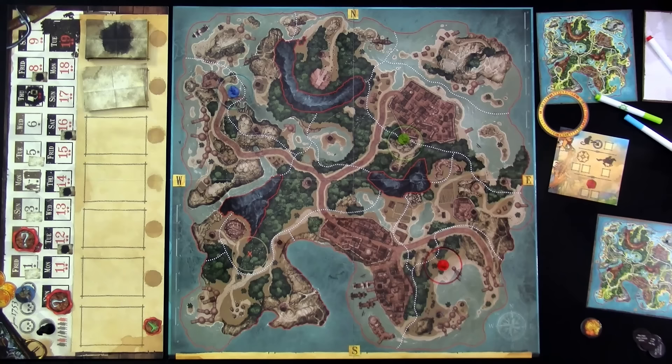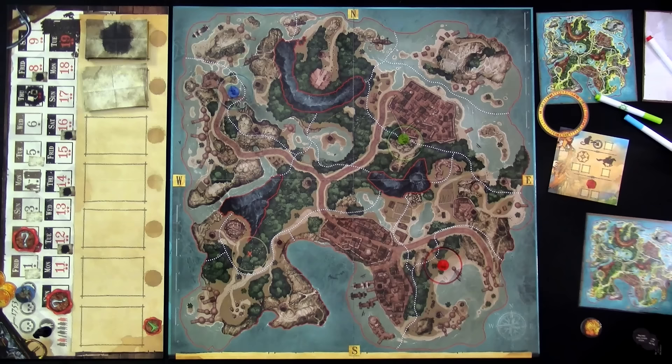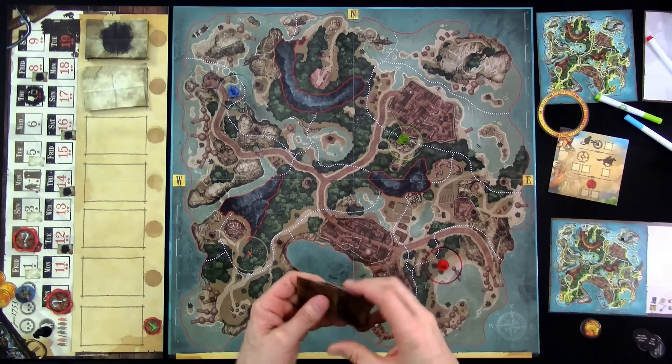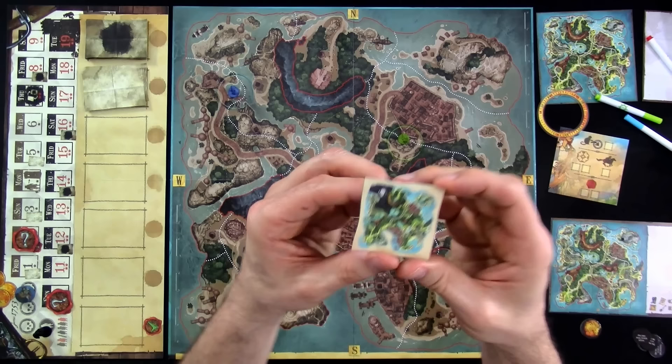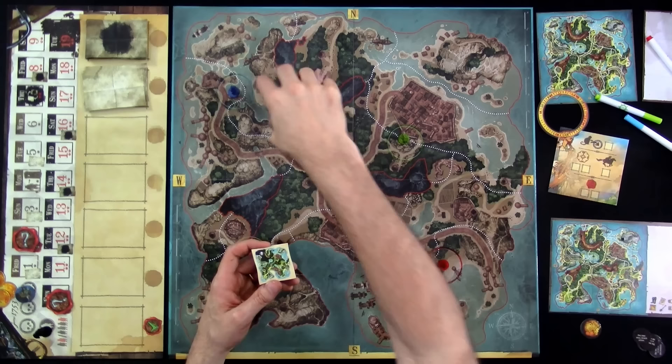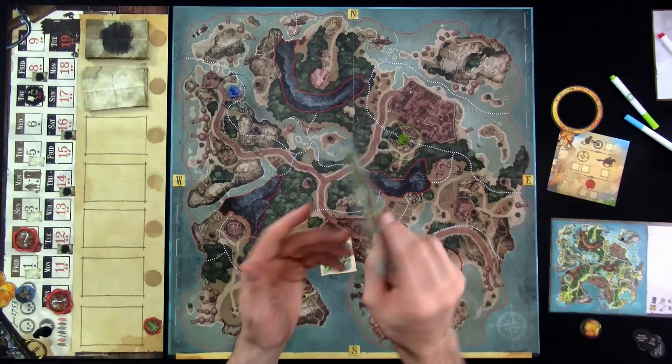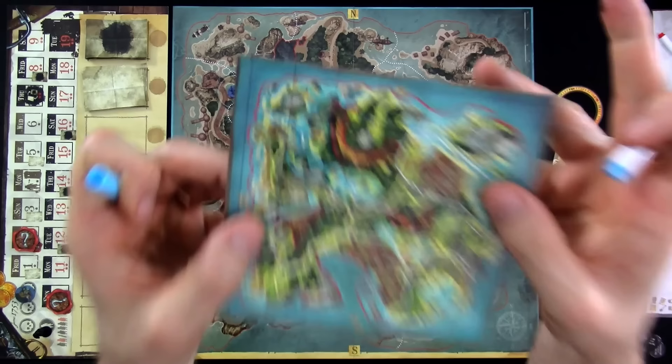Jen has her starting positions, and now I've got to pick where to bury my treasure. It can't be within the boundaries of the three red mountains, can't be in the deep ocean, and can't be right next to any starting player. I'm supposed to pick a place anywhere I want and find the matching tile. I'll pick randomly — it's right up here in this section.